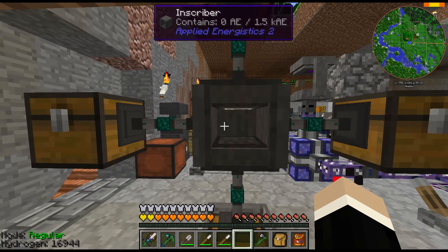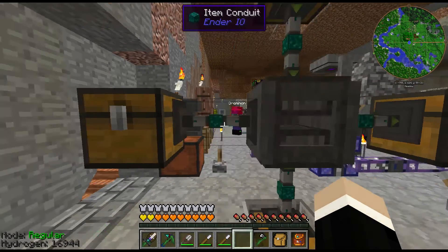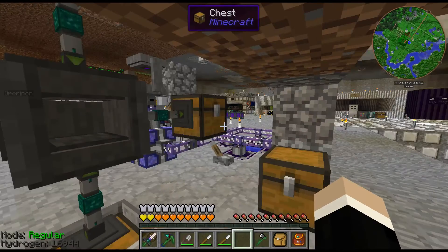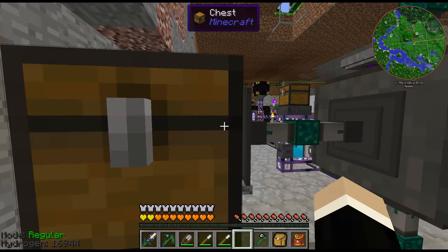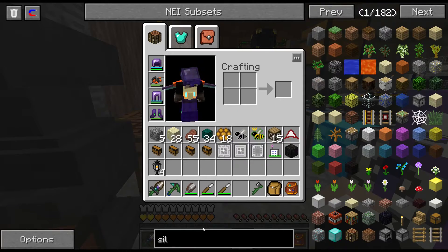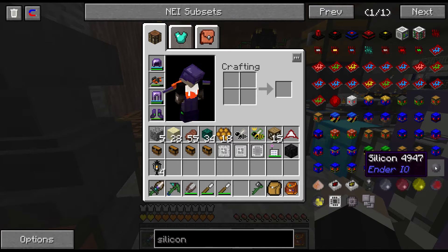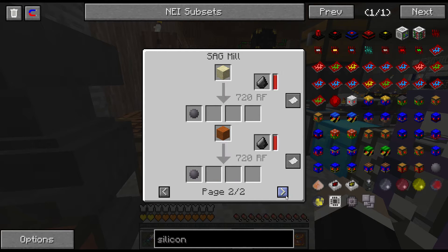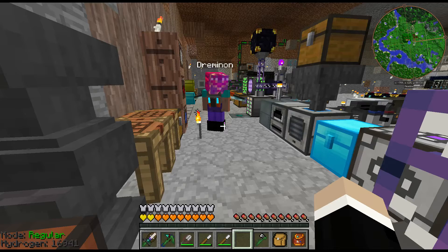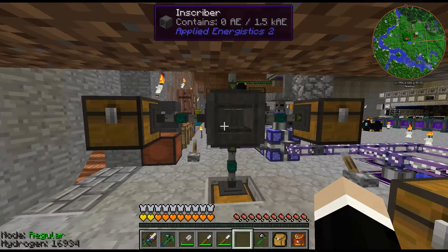For silicon: if you have Ender IO, sag-mill sand — that's a great way to get silicon. If you don't have Ender IO, trade with villagers. The long process in some modpacks is to take Certus Quartz dust or Nether Quartz dust, cook it in a furnace, and it gives you silicon. That method burns through a lot of quartz. But if you have Ender IO, Ender IO silicon will work fine.